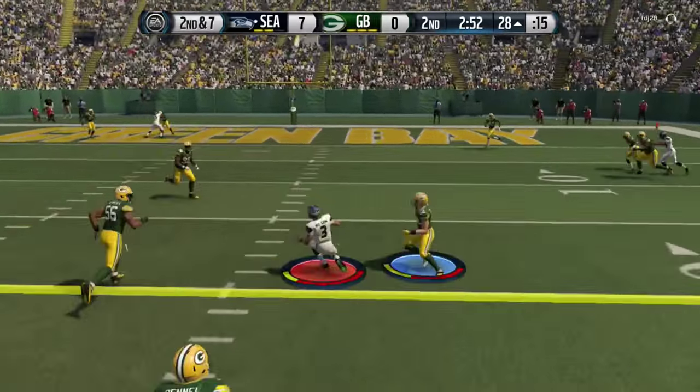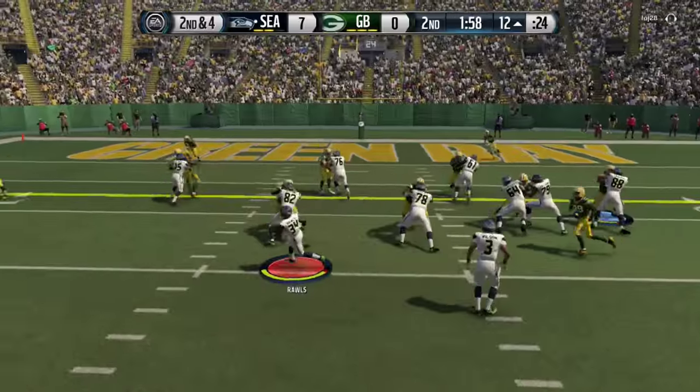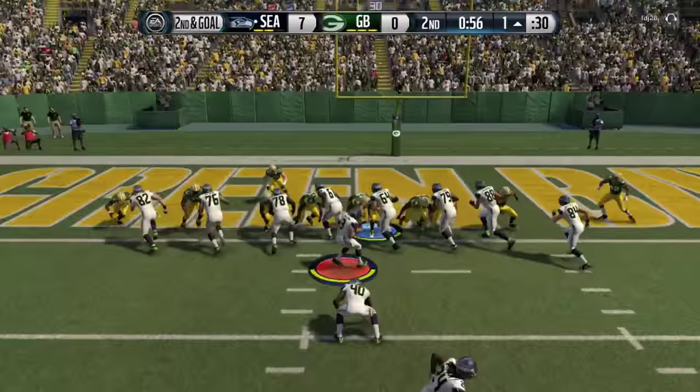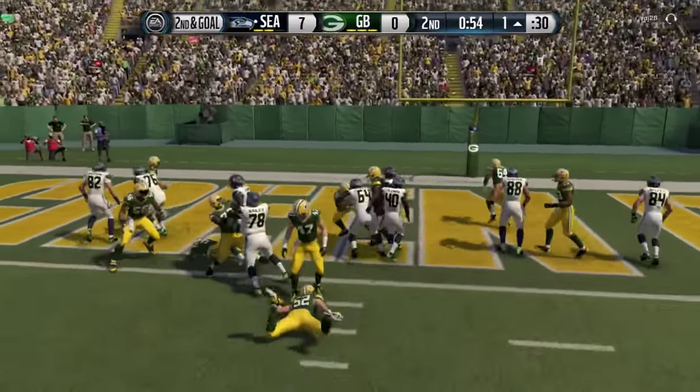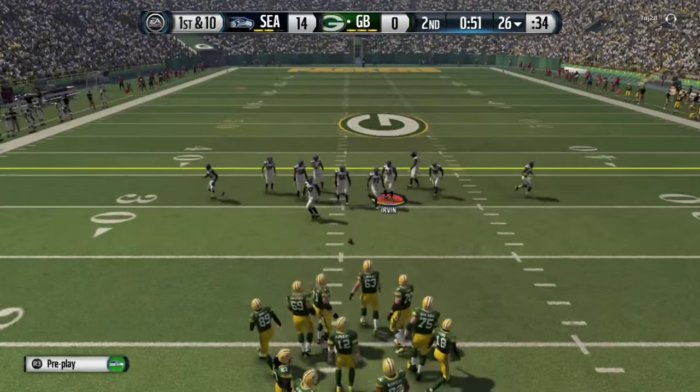Notice this guy's coming out in max coverage, he has like around three down linemen right here and definitely no pressure, so I just decided to run with Russell Wilson. Then I run the ball with Rawls and punch it in with Coleman. So you guys can see here, we're up in this game 14-0, so let's go ahead and talk about defense once again.